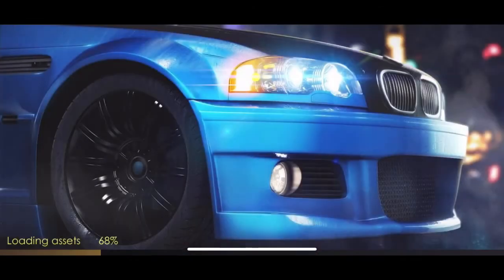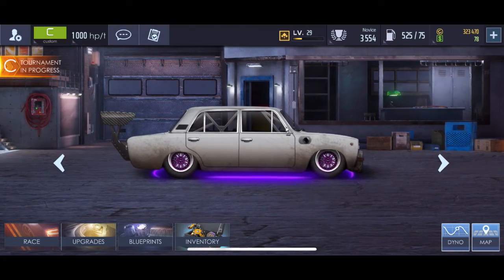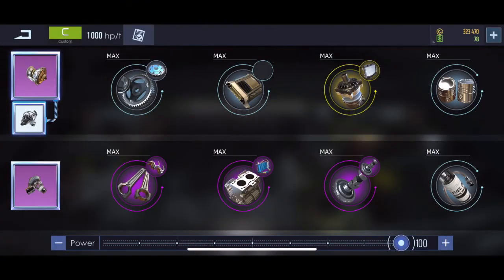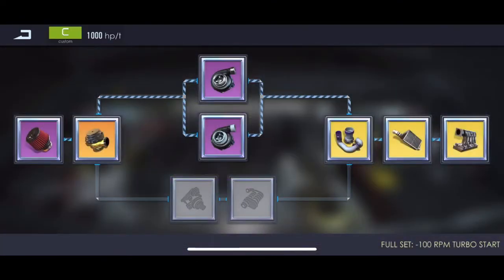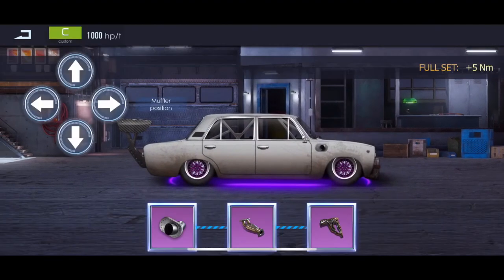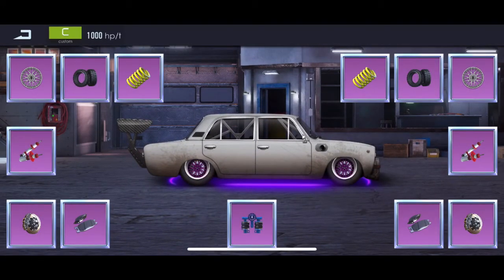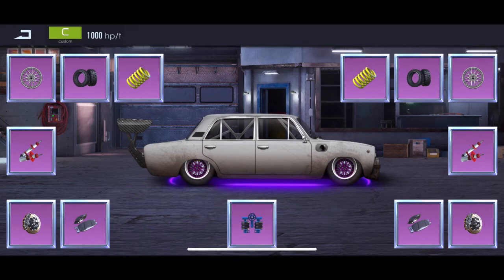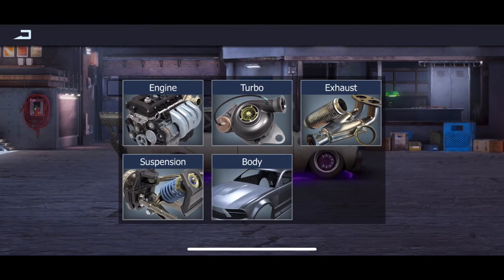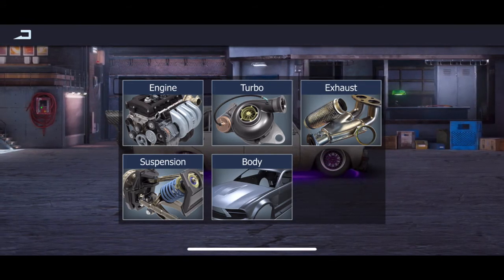The final tip is to try to get as many upgrades as you can — and I don't just mean upgrading your engine. I mean everything in general. For example, I have everything full on the turbo: minus 100 RPM turbo start, meaning my turbo kicks in 100 RPM earlier. With the exhaust, I get an extra 5 newton meters of torque. I also have full suspension and body upgrades. Try to get your car as upgraded as possible — not just engine-wise, but turbo, exhaust, suspension, and body.